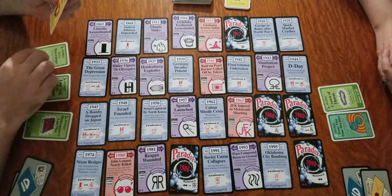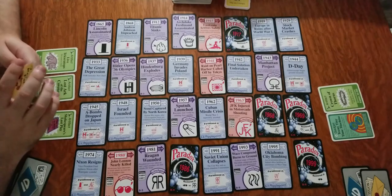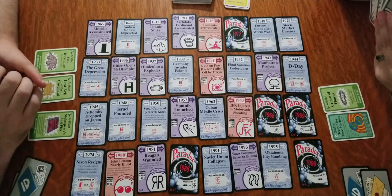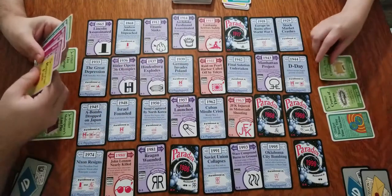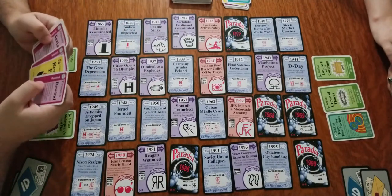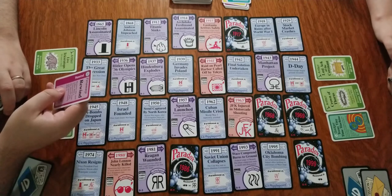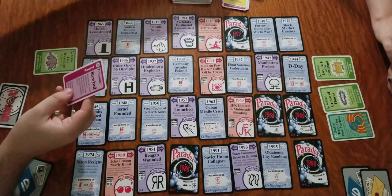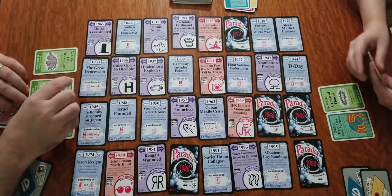I'm just going to play this live Triceratops artifact. Her name is Sarah. I'm going to play Get There First — steal an artifact or gadget. Give me back my Lost Ark. We're only at five paradoxes. I'm going to play this Rewind — remove any card from the discard pile and play it immediately. So I'll play Get There First again to retake the Ark of the Covenant. And that's my turn.